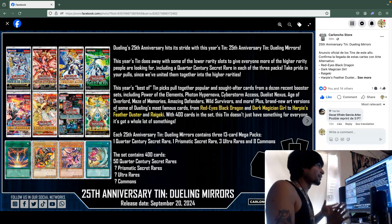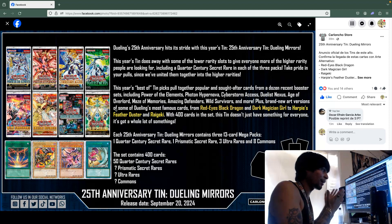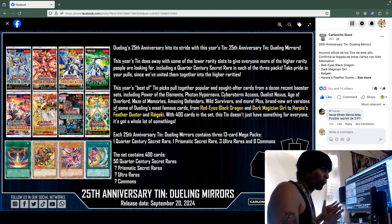—we might see a Wanted reprint. These are cards that definitely need reprints and I've been thinking about liquidating some of my collection — selling my S:P Little Knights and my Wanted and all that. If Age of Overlord is getting reprinted in this set, that's crazy.